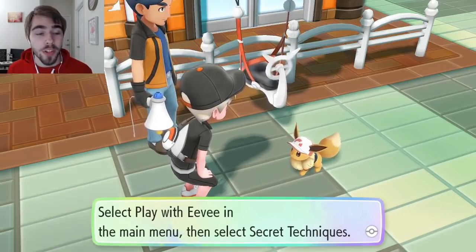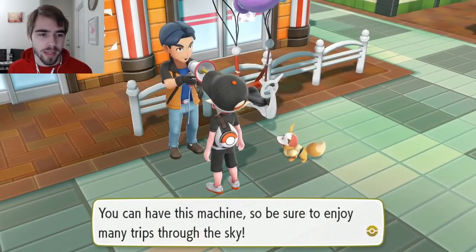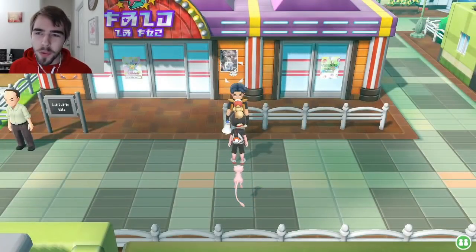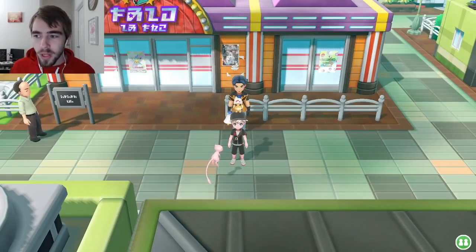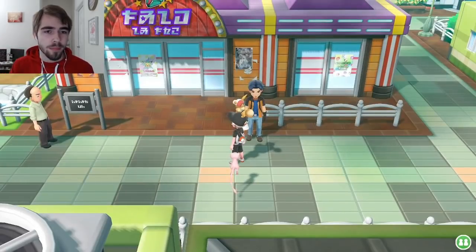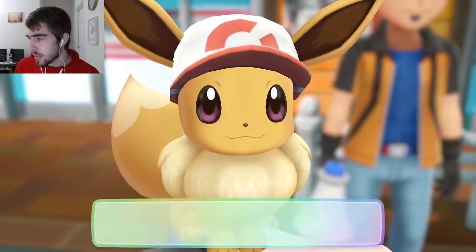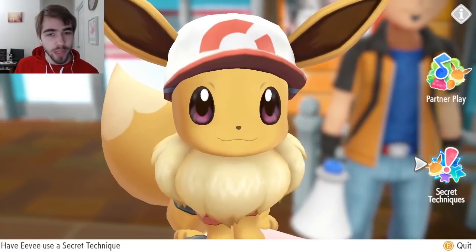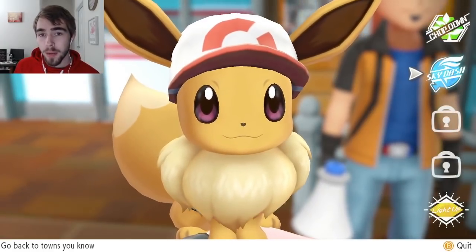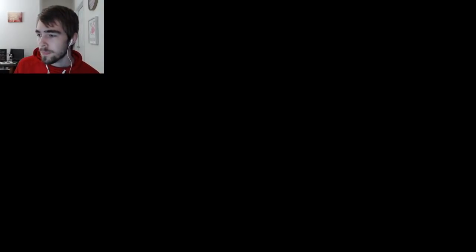I'll show you how to use this as well because you use it differently from the previous secret techniques. Take your Joy-Con, shake it to pull up Eevee, then go down to Secret Techniques and click on it. You can see I now have Light Up, Chop Down, and Skydash listed there.